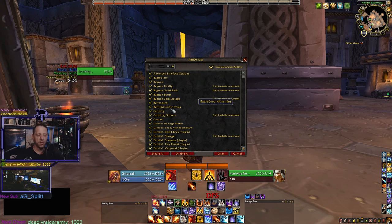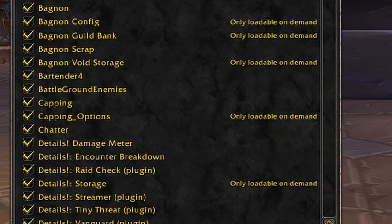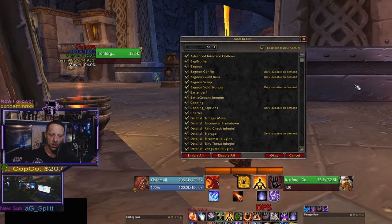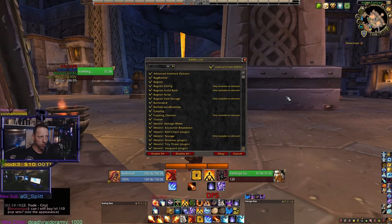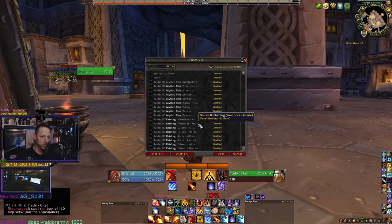Another good one for PvP content is Capping — Battleground Timers. If you're playing a flag node and you want to know how long it takes to cap once you spin the flag, it'll tell you that. It also shows the final objective status if the game is close, and if you're playing a brawl with multiple flag carriers, it'll show everybody's health. Definitely recommend it for PvP content.